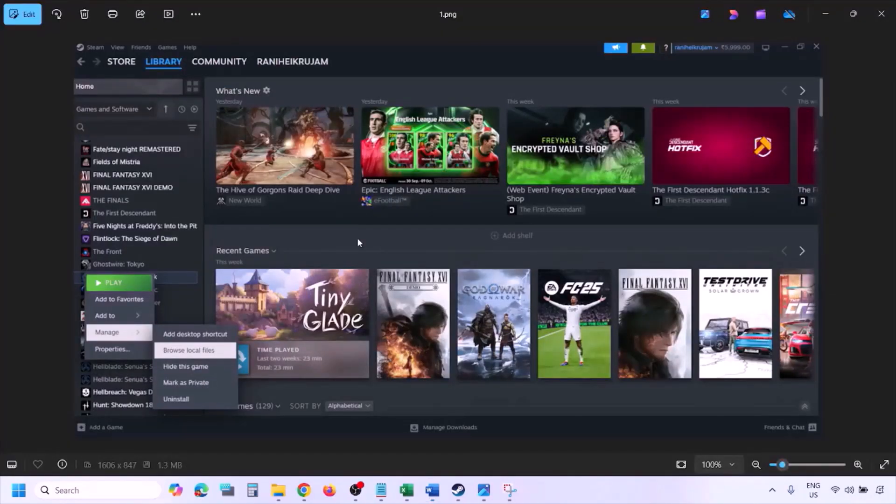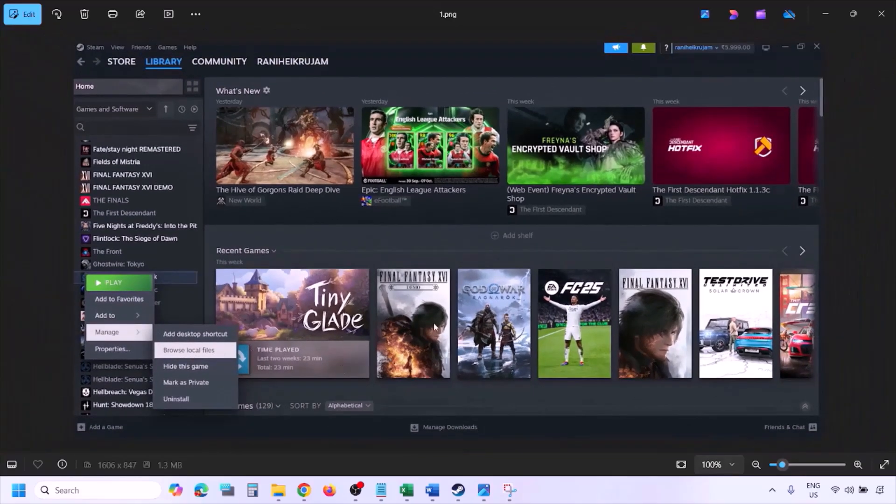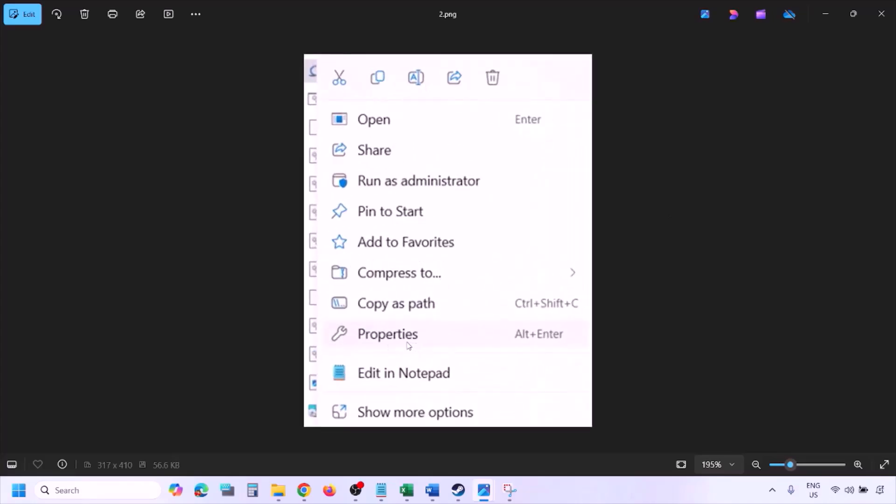To run the game as an administrator, go to Steam, then go to Library and find the game in the list. Right-click on the game, select Manage, then click on Browse to Local Files. Once you click Browse Local Files, it will take you to the game installation folder. Right-click on the game exe file and select Properties.